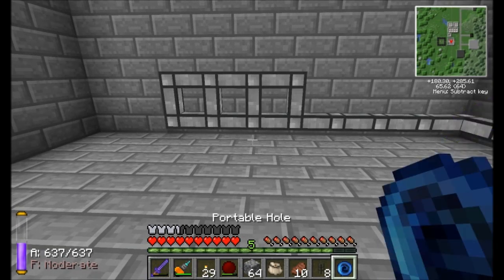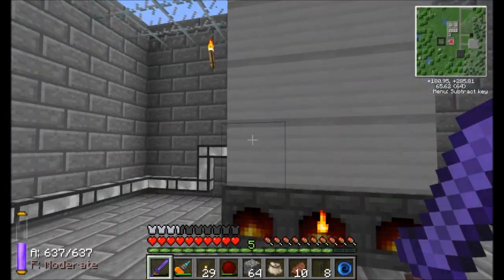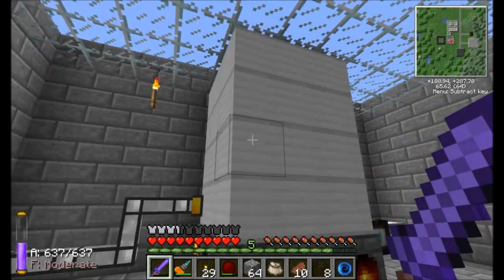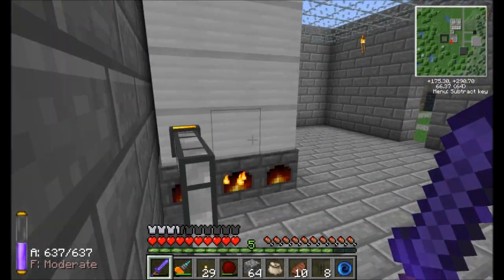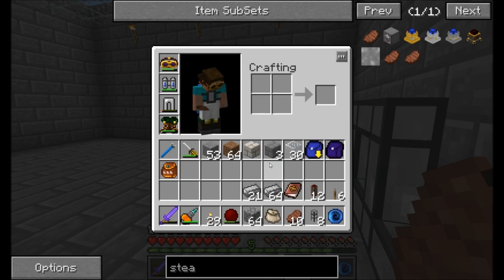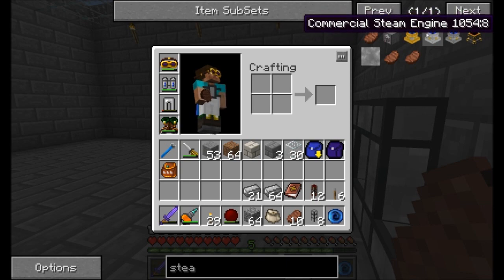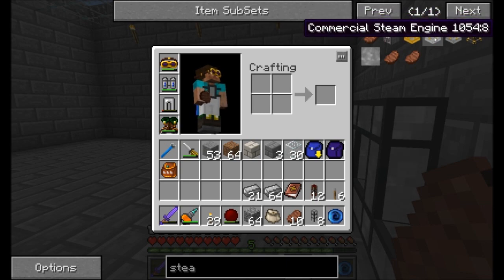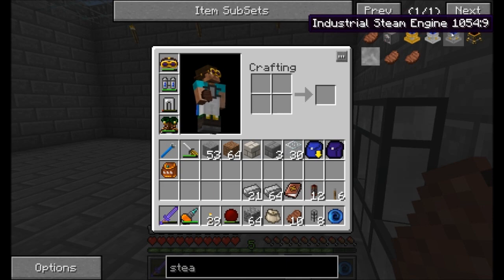For the highest tier, this low pressure steam boiler that I've got set up produces 10 steam per tick. With 36 blocks, that's 360 steam total per tick. The hobbyist steam engine requires 10 steam per tick for 2 MJ. The commercial steam engine requires 20 steam per tick for about 4-5 MJ. The industrial steam engine runs at 8 MJ and requires 40 steam per tick.